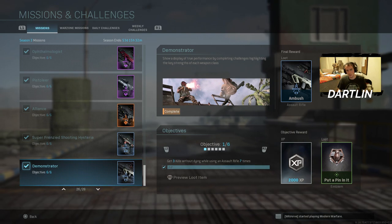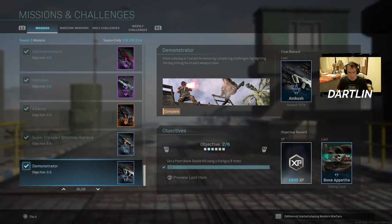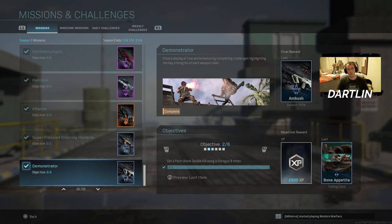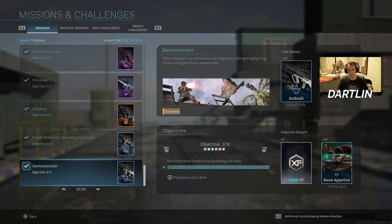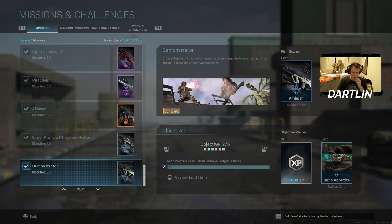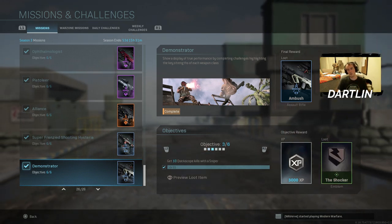Three kills without dying using an assault rifle seven times — super easy. For point-blank kills using the shotgun, I would suggest using the Origin 12 with the 25-round mags. Dead silence is going to help you as well. Ten quick scopes with a sniper — that's easy if you know how to quick scope.